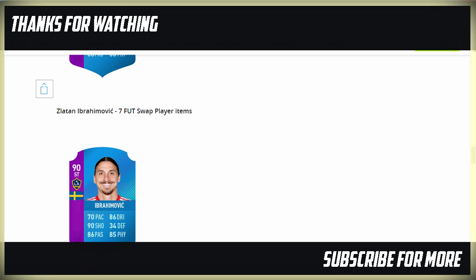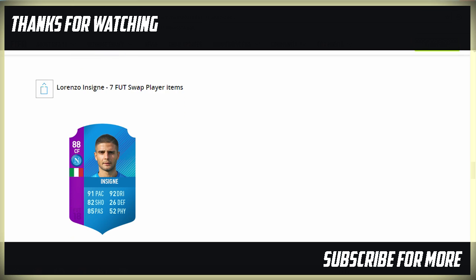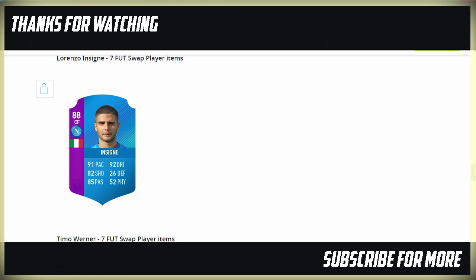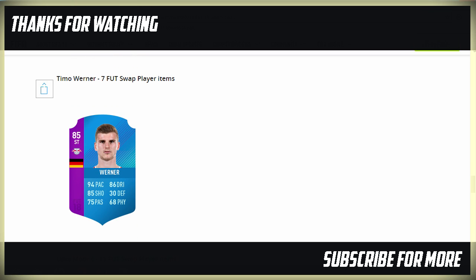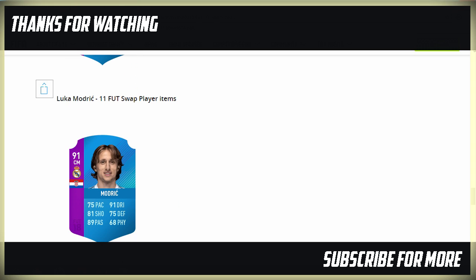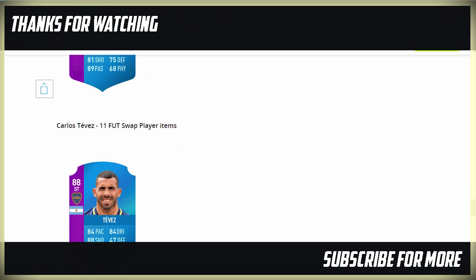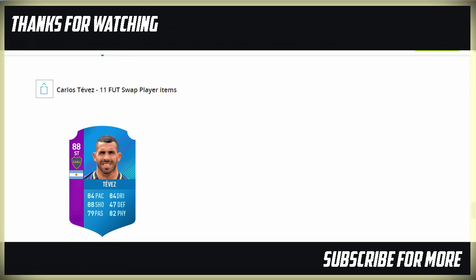Zlatan Ibrahimović, 90 rated, costs seven FIFA Swap Player Items. There are up to 12 available overall, so you'd have to put seven in alone to get Ibrahimović. Next we have Insigne — seven FIFA Swap Player Items. He's a centre-forward, so there's a position change there, and he's up one rating from his original card. Then Timo Werner at seven — not really one that appeals to me, a little bit low rated for seven. Then the big boys: Luka Modric requires 11 FIFA Swap Player Items, and Carlos Tevez 88-rated also takes 11 — a very cool-looking card, since his base is only 78 rated, making an 88 Tevez pretty smart. He'll be a very rare card.